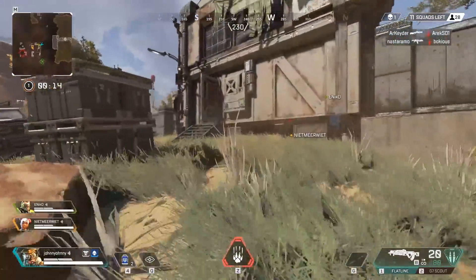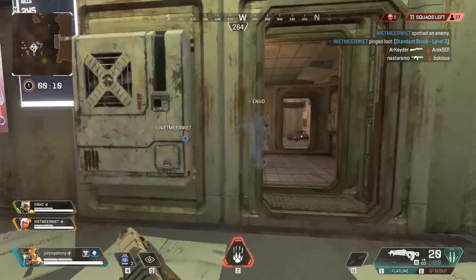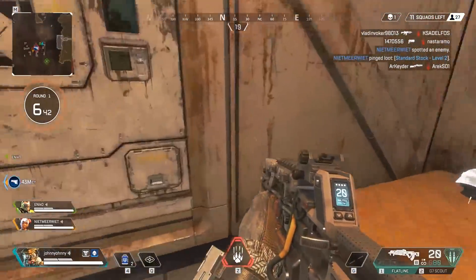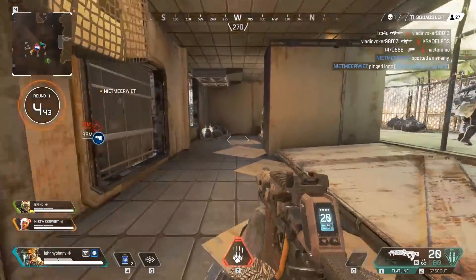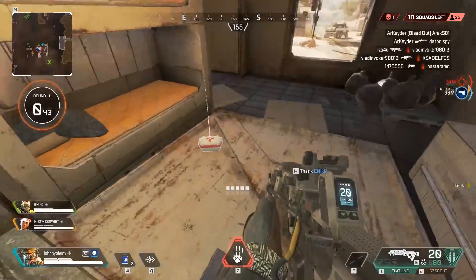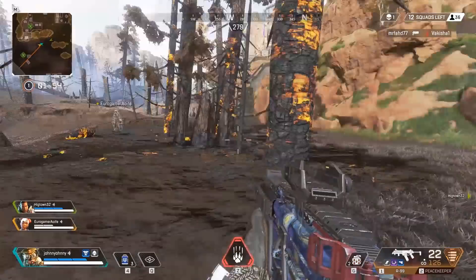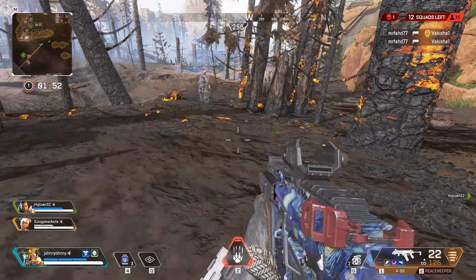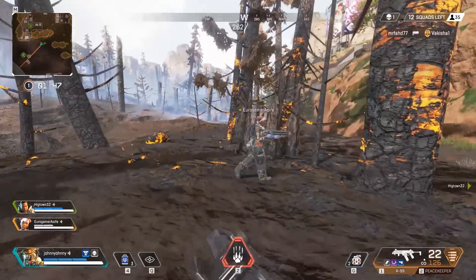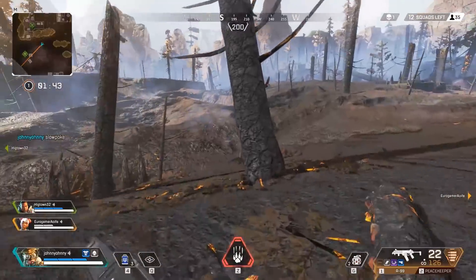Talking of ultimate abilities, this next tip is for the Wraith mains. Once you've used your ultimate ability and placed a portal, you might find yourself wondering how long you have left before it disappears again. The most straightforward way to find this out is to look at your ultimate recharge counter. Once it reaches 39%, your portal will disappear and you won't be able to use it any longer. A small thing, but useful if you're relying on it tactically and don't know whether you've still got time for a quick warp.